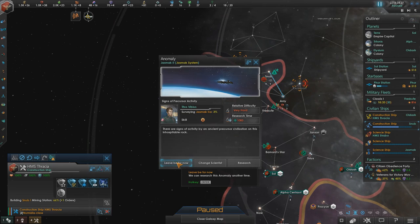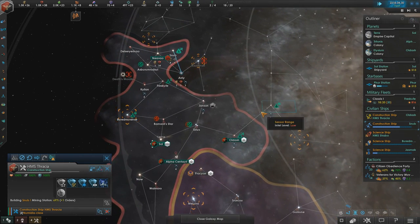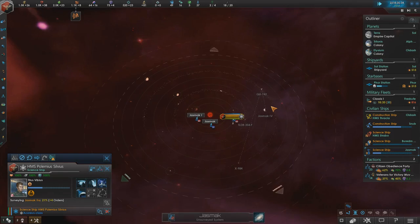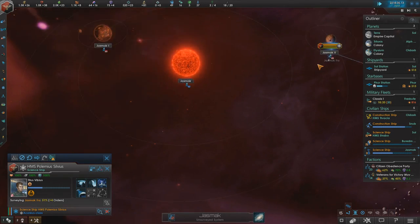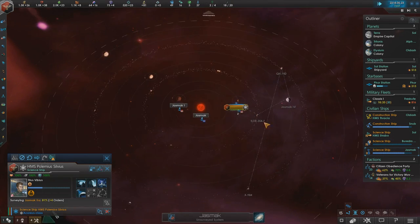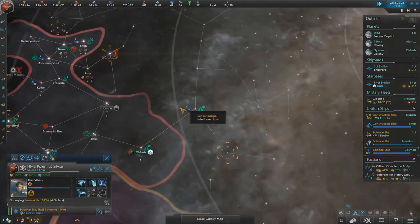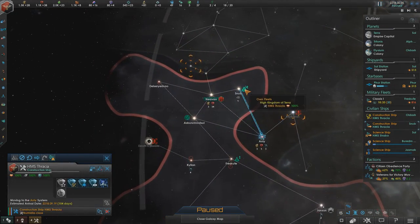Another precursor civilization — again, leave it. That's too hard to actually pull off successfully. But wow — that's three anomalies within the same star system. Impressive. I think two of them were precursors actually. Construction complete, which is just cool.